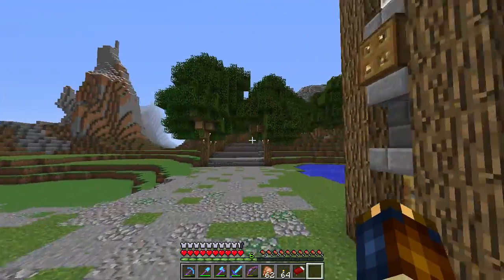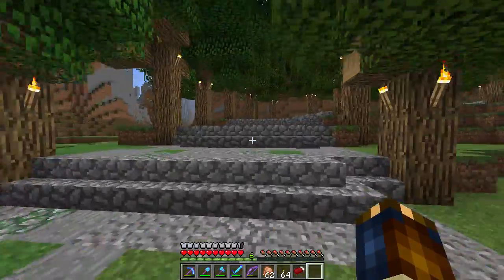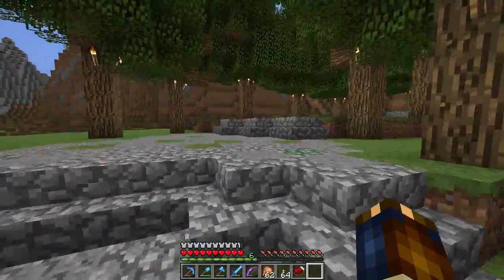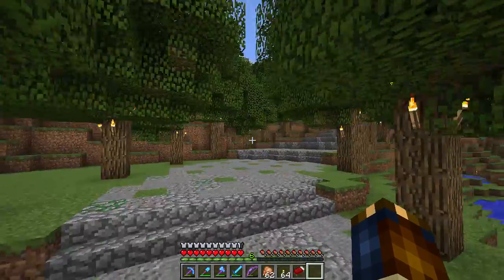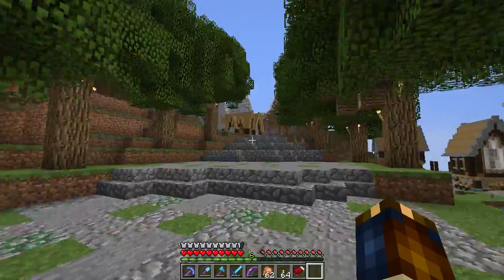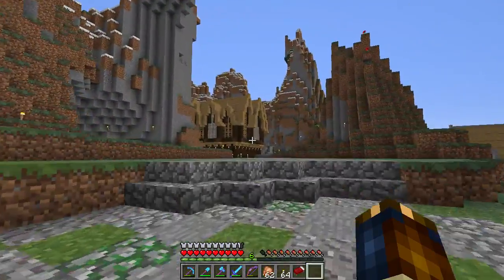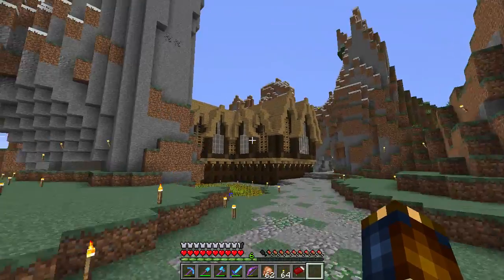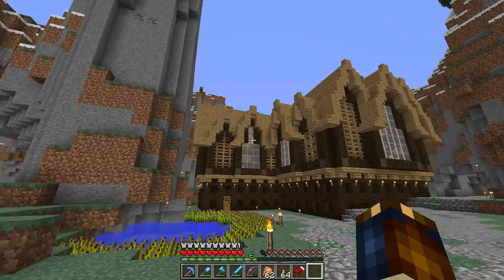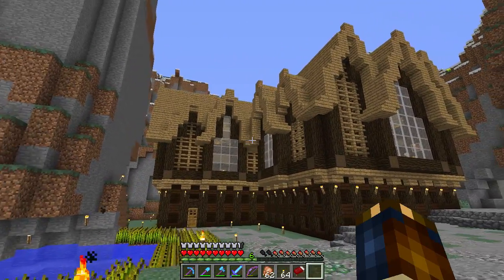I took down all the forest and all the trees. I replanted these trees in a line so that they're a lot more consistent, and it actually looks more like they were placed this way. It looks like a fancy driveway up to a house, actually — and I'm the mayor. I've had some ideas lately to redesign this house completely, but I haven't come up with any ideas and I'm starting to not like it.